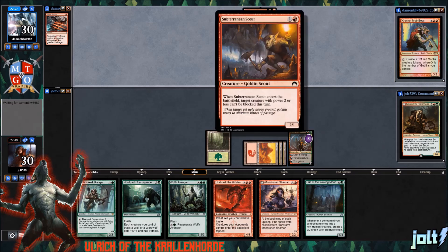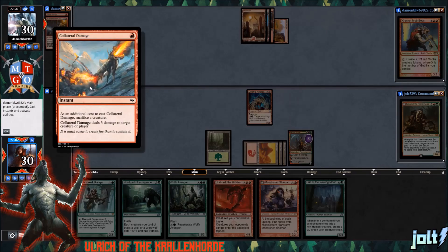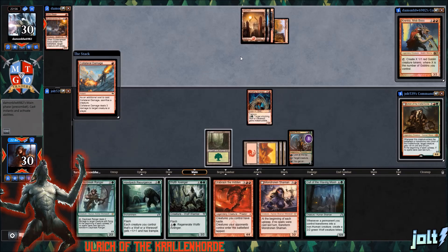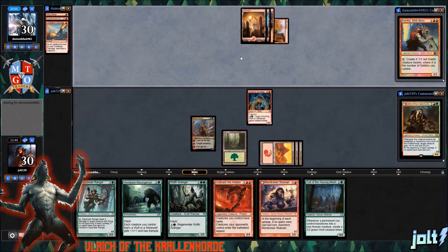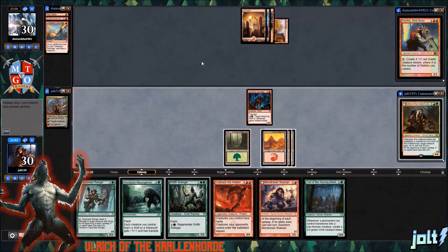Worst case scenario, let's say our opponent swings in with the Scout — we can chunk block with the Kindred. It deals three damage to our creature or player. So we got Goblin Burn or something like this. It's going to take care of Domri Raid. It's not the end of the world. As long as we have some creatures on the battlefield, that's pretty good.